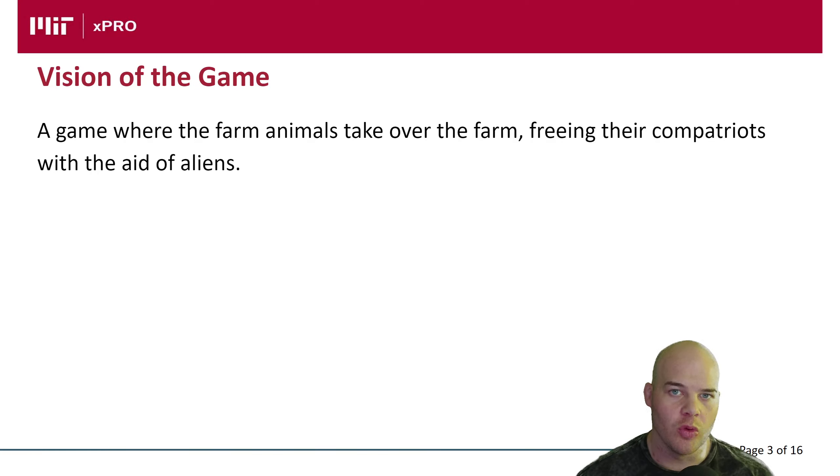Aliens may be looking over the world and say we need to do something to change this — these animals are being mistreated. So they hyper-evolve a few of them, make them super intelligent, and give them spaceships to go ahead and free their compatriots.